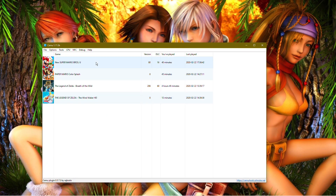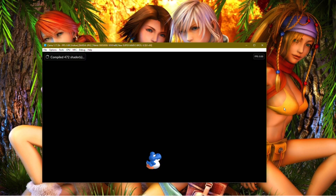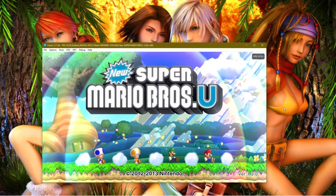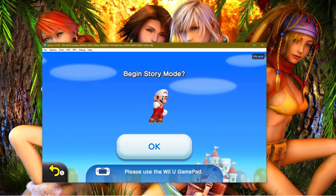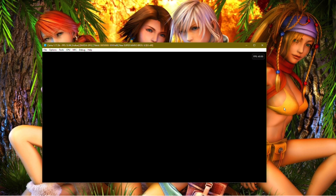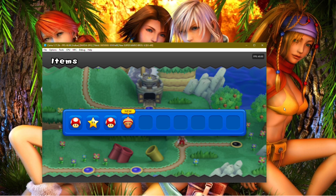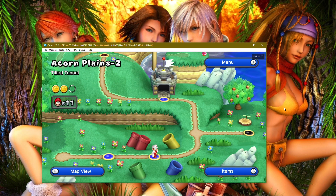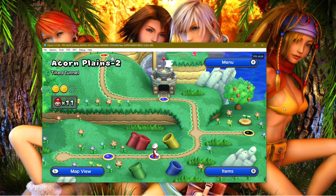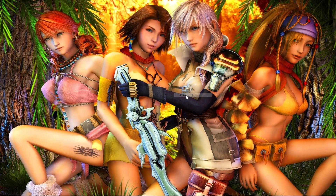Let's start Cemu again and start New Super Mario Bros U. There it is — and now as I press Start it's going to work. And yeah, perfectly. All right, now the second issue is that sometimes while playing the game it crashes on the second level when you go inside the dungeon. So the first problem is fixed. Let's close this and move on to the second fix.